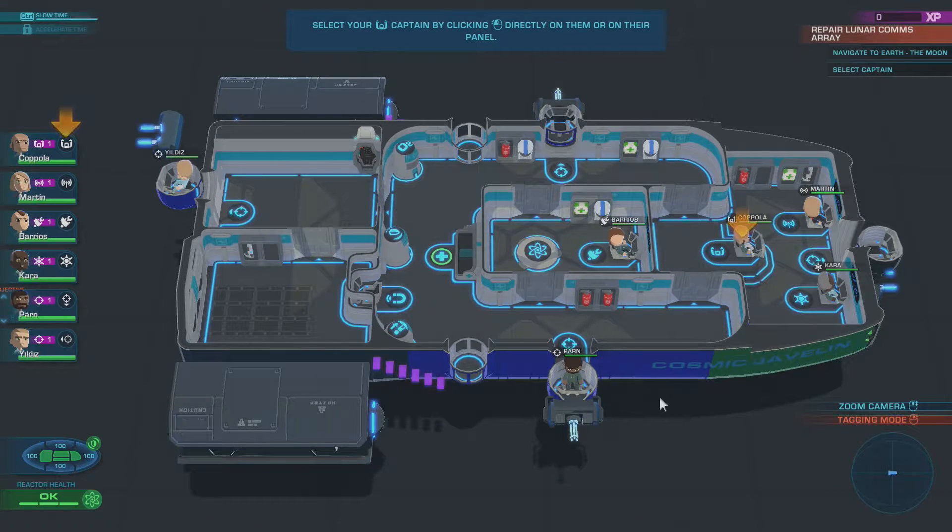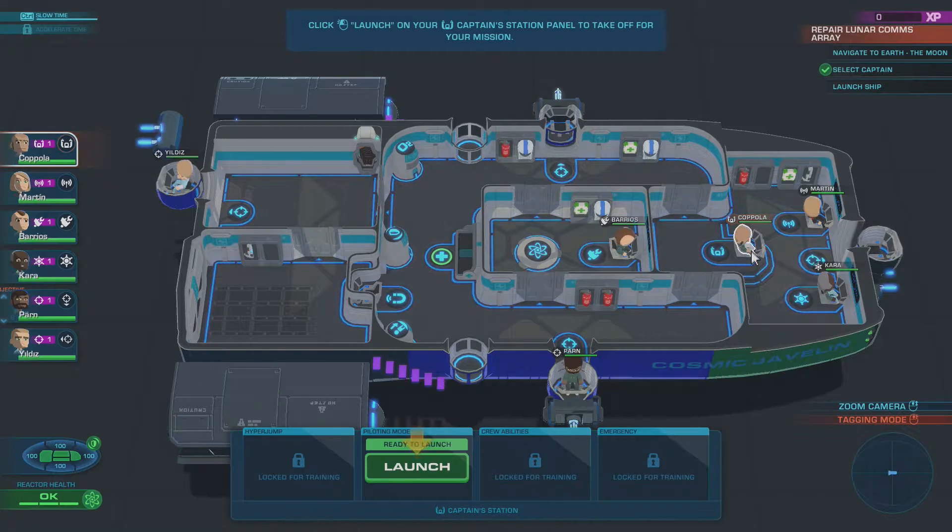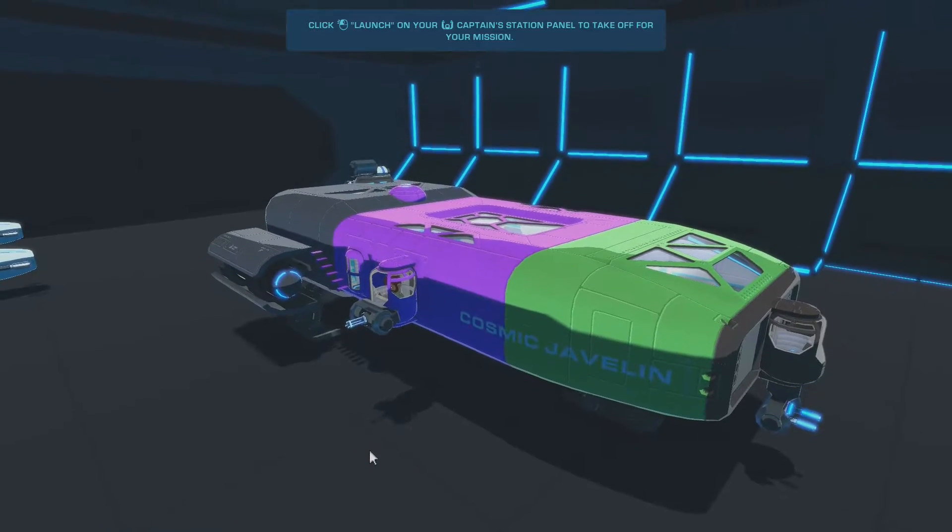All right, so this is our ship — it's the Cosmic Javelin. We're going to select our captain and tell them to launch the ship.